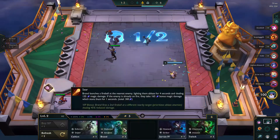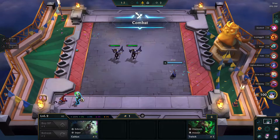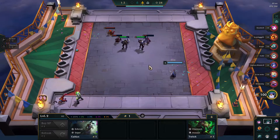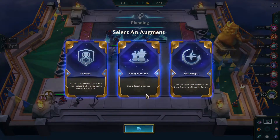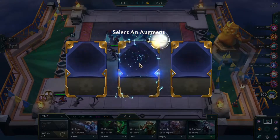Lucian wants an Arcanist Crest because he scales well with AP, but it's not necessary. Keepers and Battlemage are weak augment options, so we're forced to take Phonium Frontline.